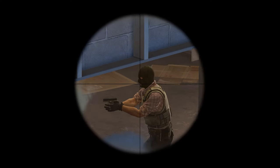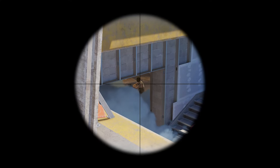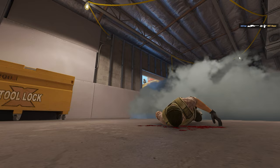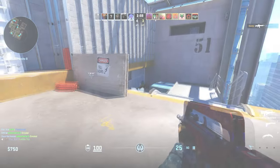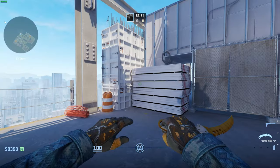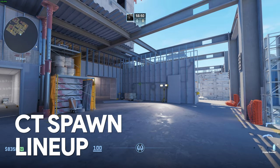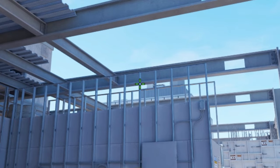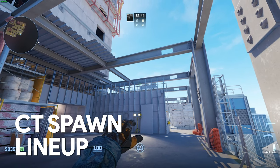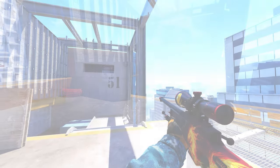This ramp smoke will instantly deny T's entry onto B site and will give your team a big advantage while pushing B site with an AWP. Very useful if the T's are on eco and will likely rush B — you can just wait for them to push the smoke and get some easy eco frags. From the same spot in CT spawn, shift your focus to the second metal slab from the wires on the wall, look all the way up until the metal slab and pole meet, and do a normal jump throw. Having a counter to constant flash spamming on B is an excellent way to potentially win a round.